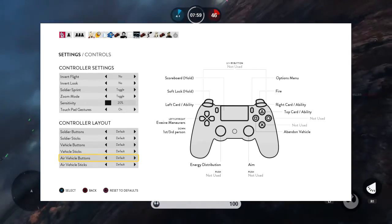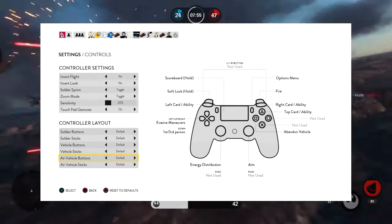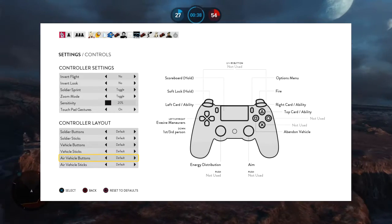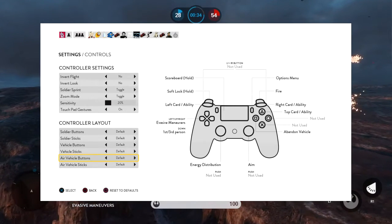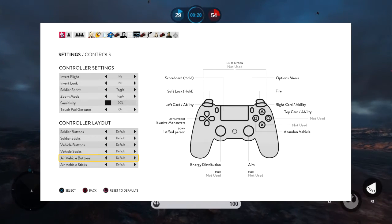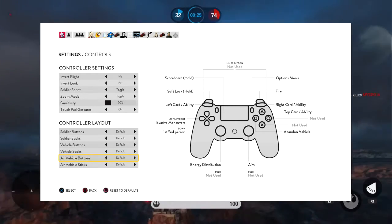The right stick simply points you in the direction you need to go and puts your reticle on enemy aircraft, weapons, infantry, etc. The L2 or LT button, depending on whether you're on PlayStation or Xbox, is your soft lock button — hold this when you put your reticle on an enemy ship to lock onto it. R2 or RT is your blaster button.